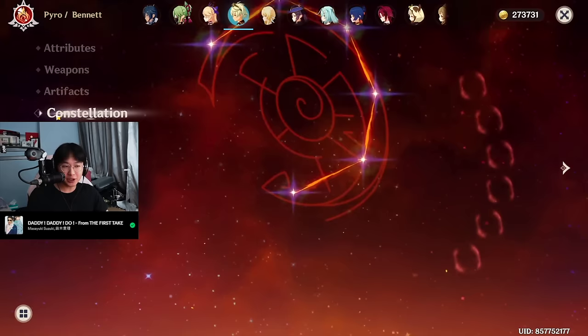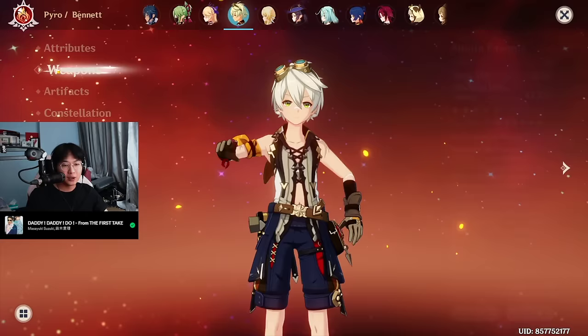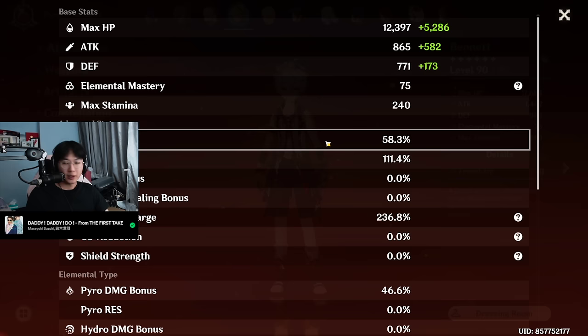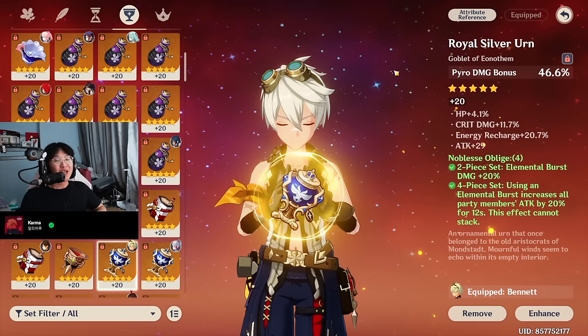He's running 4-piece Noblesse Oblige. Constellation is 6 — yes, you heard me, Constellation 6. I won't rant again about how good C6 Bennett is. At this point, if you still think C6 Bennett is bad, you're just an idiot. He is crowned — one of the few 4-star crowns I've given. Weapon is the Aquila Favonia, aka his best in slot. His stats: 236% ER, 58% crit rate, 110% crit damage. And he is running a Pyro Damage Goblet.